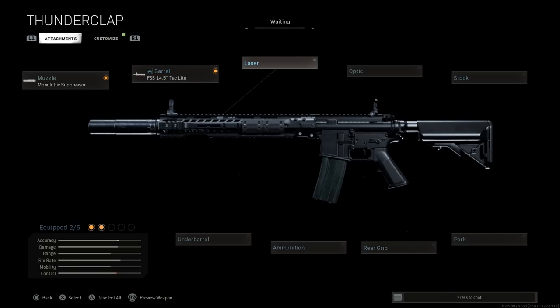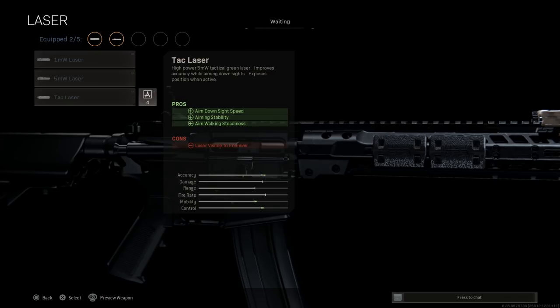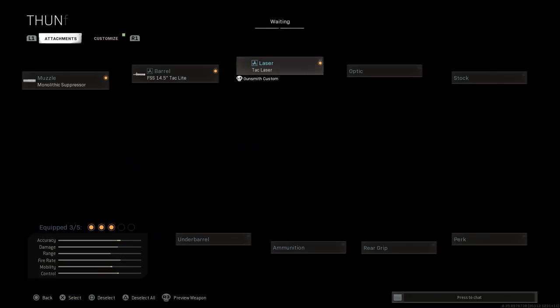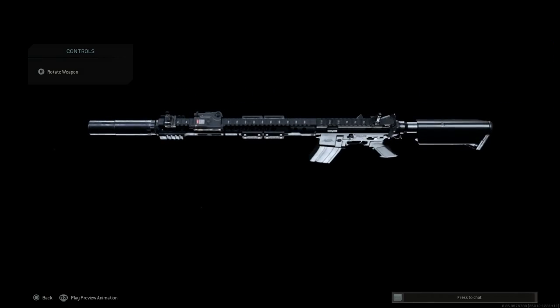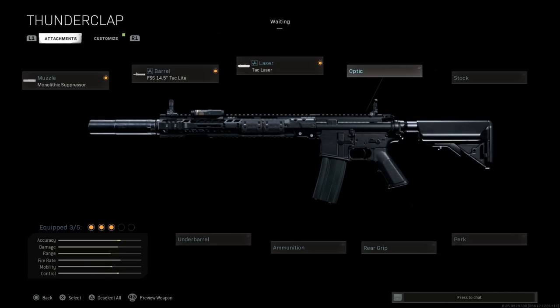In the film, he doesn't have a laser but does have a flashlight mounted on the bottom or right-side Picatinny rail. Since we don't have flashlight options in Modern Warfare, we'll use the Tac Laser, which assists with ADS speed, aim stability, and aim walking steadiness. The con is the laser will be visible when ADS-ing. I'll go with a black PEK-15 variant to match the weapon — it gives a nice clean look on top.